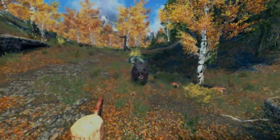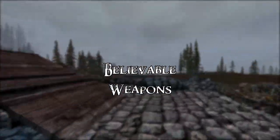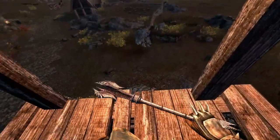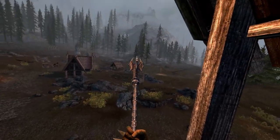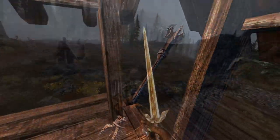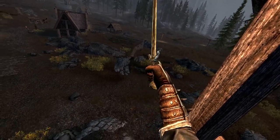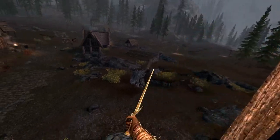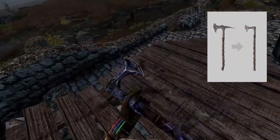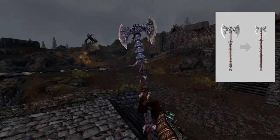Lastly for weapons, we have Believable Weapons — not a retexture, so whatever retexture mod you use will work fine alongside it. Believable Weapons reshapes the style of the majority of weapons throughout Skyrim, making them look more realistic and not large and clunky like vanilla counterparts. The mod is configurable with its FOMOD installer, so pick whatever styles you like.